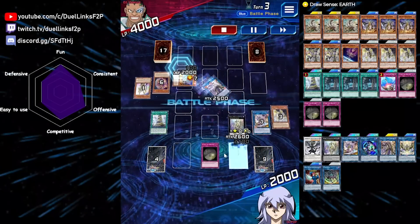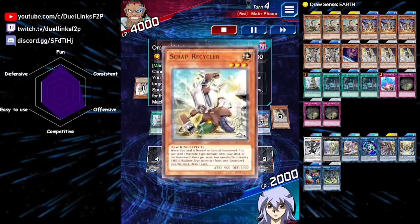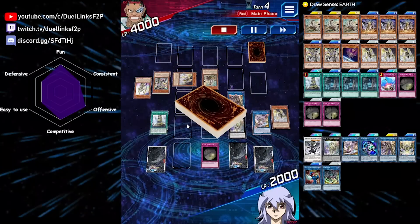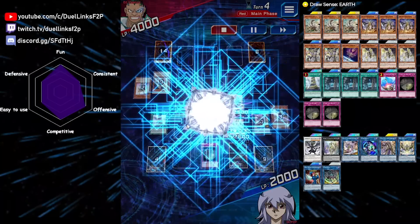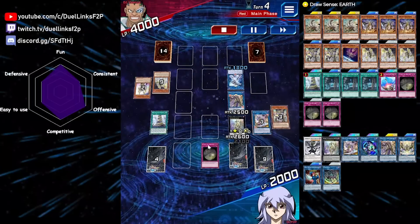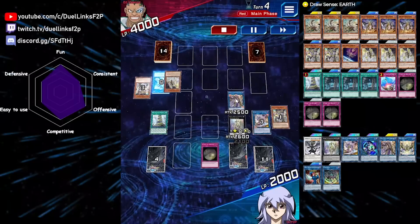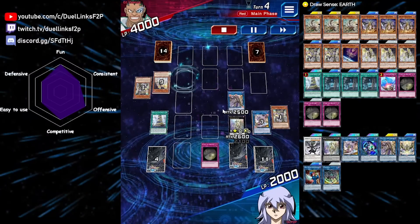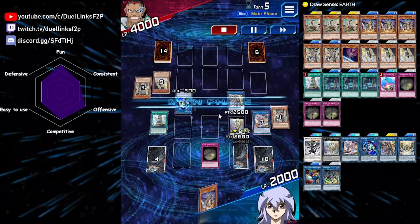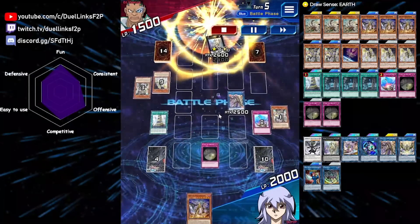We can special summon Orcust Nightmare from our hand and make the Link 3. I forget that Orcust Nightmare cannot be destroyed by battle with a Link monster, but that's fine — we should still be winning because our opponent only has a single card in their hand. They still have a full combo because they drew Scrap Recycler, but they can't make Galatea because of our Cloak and Dagger. So they're going to make Kotoko in a zone that Longyusu points to for some reason, which allows us to send it to the graveyard. And they make Link Karibo — and that's it. We just Compulse Link Karibo and go for game.